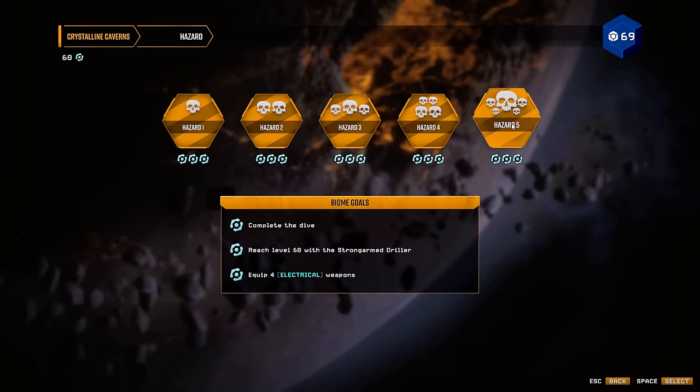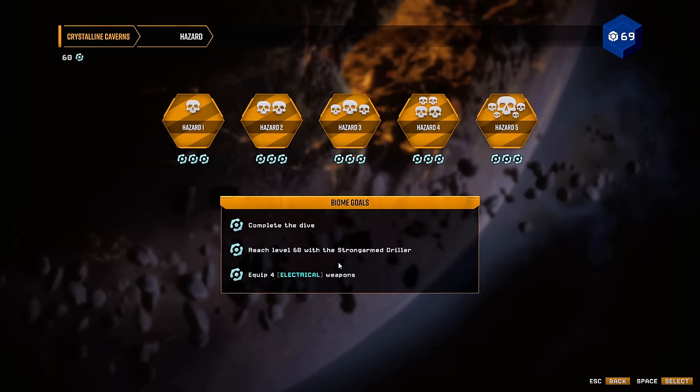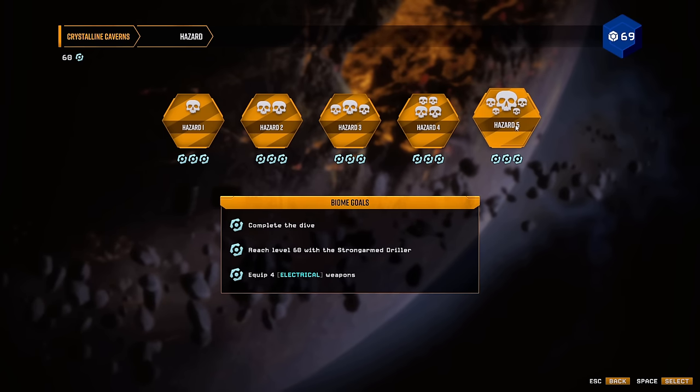In this video, let's just get started with this one: Hazard 5, level 60, Strong-Armed Driller. Let's go.